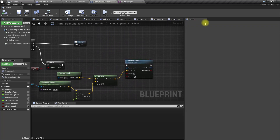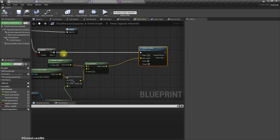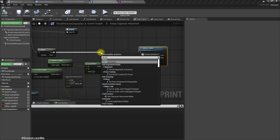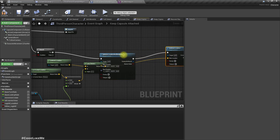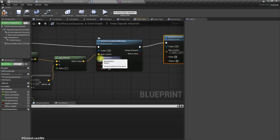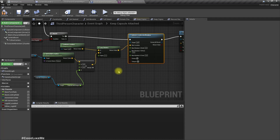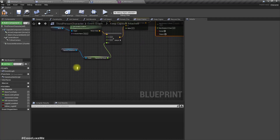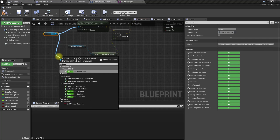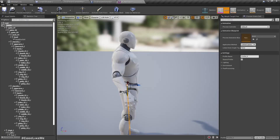Instead of 'set actor location' I'll use 'set actor location and rotation'. The location stays the same, and for the rotation we only need to change the yaw value — the others should remain at zero. To get the rotation, we start from the mesh and get the head socket's rotation.